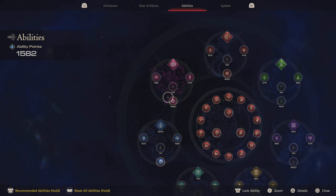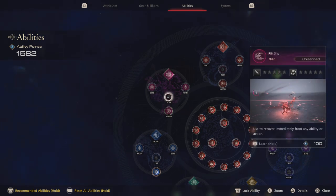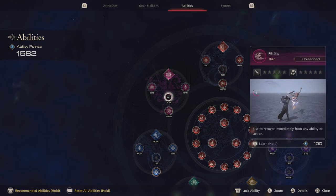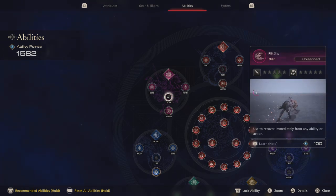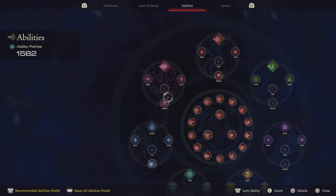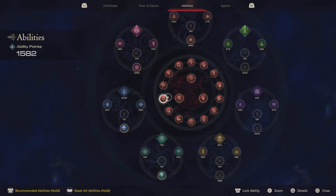I looked it up online and a lot of videos and text suggest using Rift Slip to slow time. I did try that myself but I wasn't really satisfied with it, so I tried something else — and I hope it will help you too — and that's using Dancing Steel together with the fireballs that Ifrit gives you.